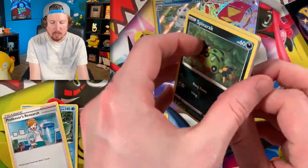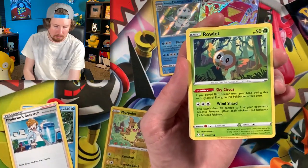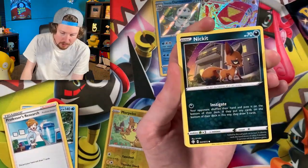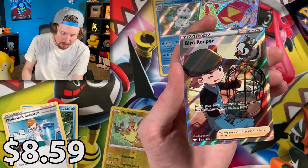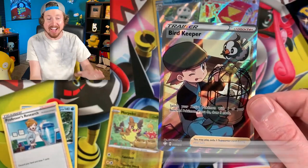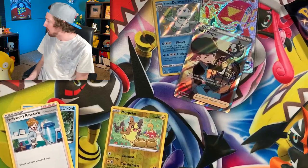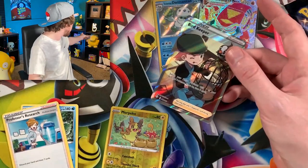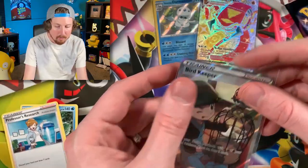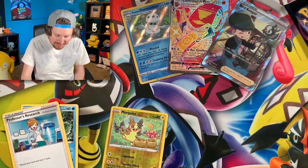We got Dragapult on the cover of that pack artwork. And we got a Spinarak. Bugs, gross. Rowlet, fly away. More Piko Peko. We got Eevee — adorable. Energy. Floatzel, Team Yell, Rotom, Gym Trainer, and a Bird Keeper Full Art. Now I know I do not have this Bird Keeper Full Art. That's what I'm talking about — Full Art Trainer. There's the code card right there.